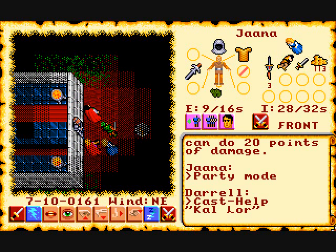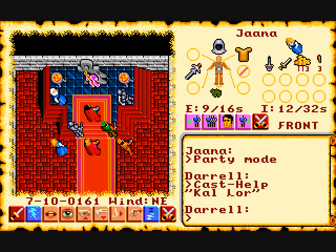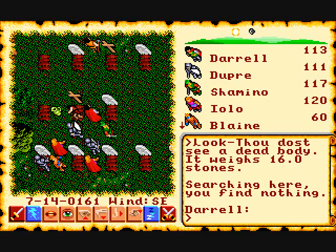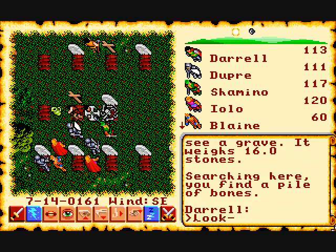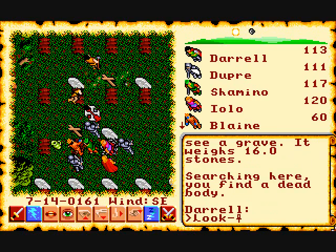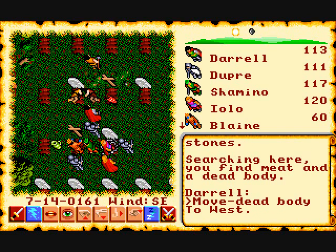Here's the help spell — the cheat spell I talked about earlier. It completely heals you and sends you back to Lord British, and you're resurrected too. You can use gems as special items which reveal the map — pretty cool. You can do things like search graves and steal dead bodies — you can be a true gravedigger. Meat — why is there meat in a grave? Never mind.